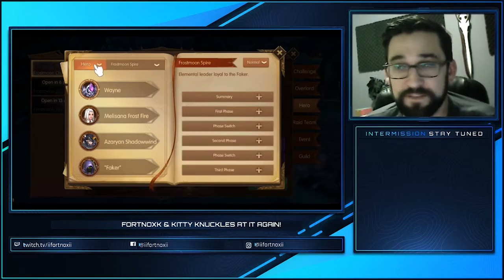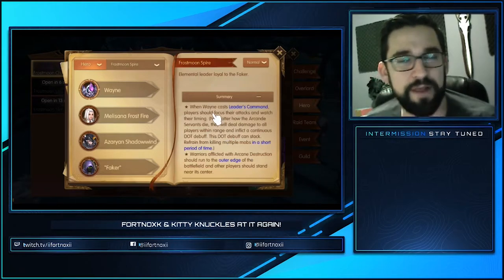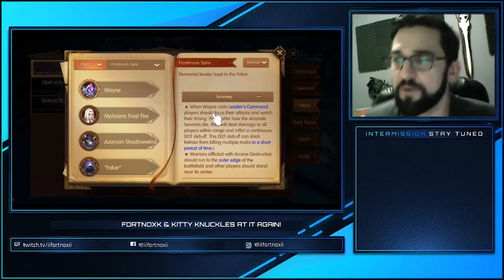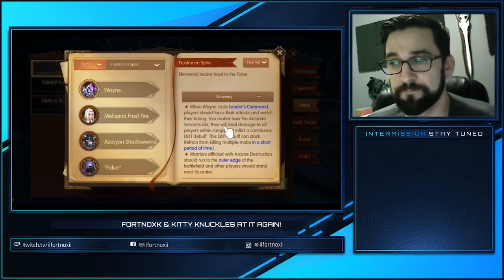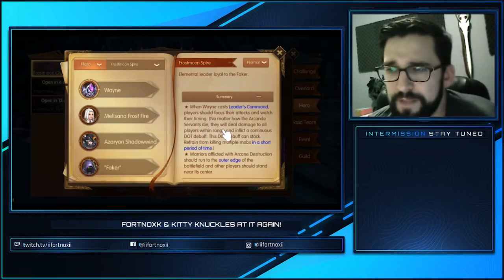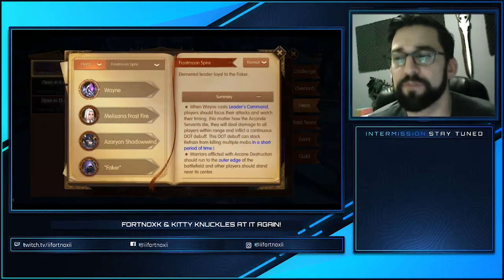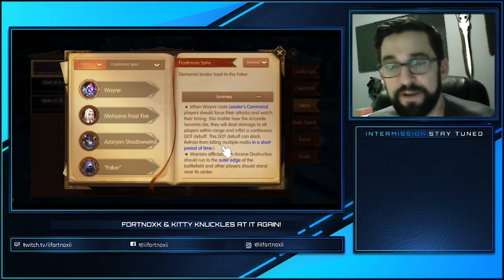So we're gonna kill Wayne. This is Wayne, this is a dungeon, this is a hero, this is Frost Moon Spire. Here's what I'm gonna do — I'm gonna read through the summary with you since you may or may not actually read it yourself. When Wayne casts Leader's Command, players should focus their attacks and watch their timing. No matter how the arcane servants die, they will deal damage to all players within range and inflict a continuous damage over time that ticks for about five seconds, and the DOT debuff can stack.